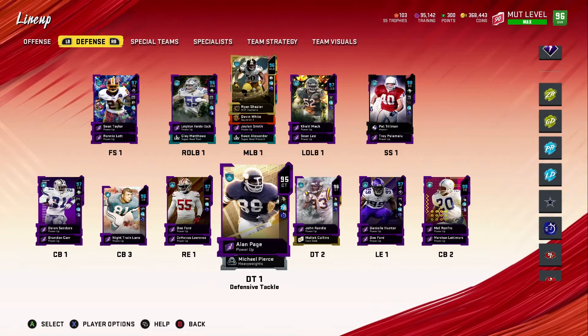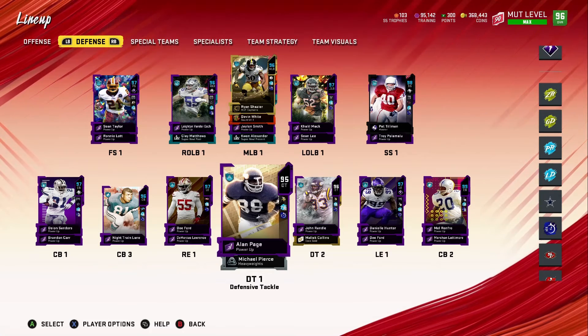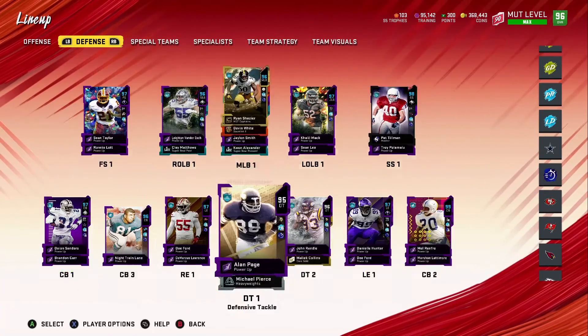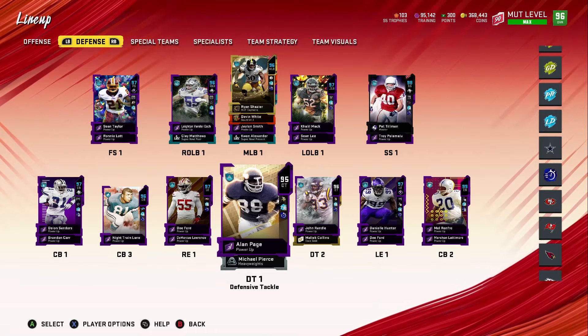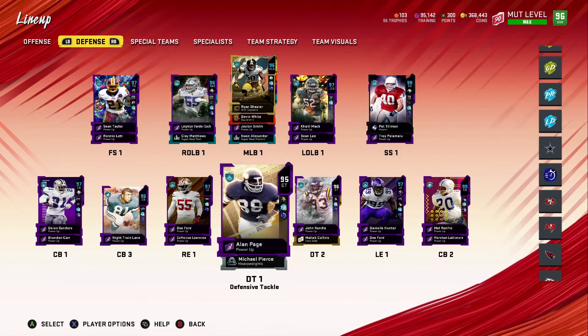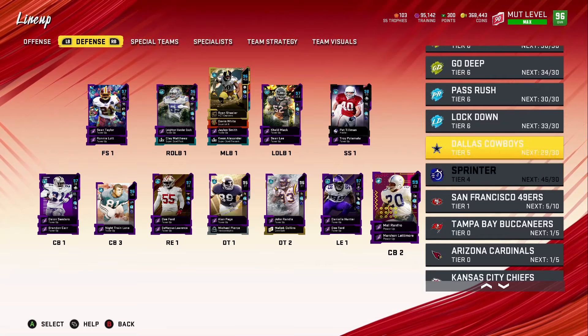My defensive tackles didn't get boosted in OVR even with Pass Rush maxed out, and I think the big reason is Sprinter — I have Sprinter on my whole squad and it takes away strength. I think if I add Brawler for plus strength, they would go up. I'm probably going to experiment with Brawler later and bring you guys a video. For now, on defense I've got Lockdown on all my cornerbacks, safeties, and some linebackers, and Pass Rush on all my D-line and Khalil Mack.